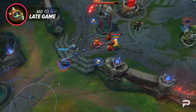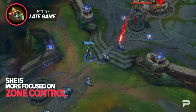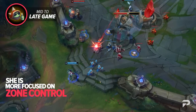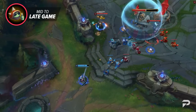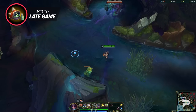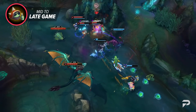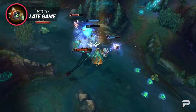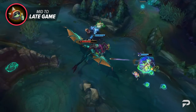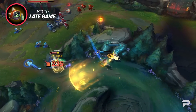Instead of just running down opponents, you want to shove waves, set up a wall of traps at the enemy turret to prevent them from going in without taking big chunks of damage, and chip away at the tower. For neutral objectives, it's the same thing — you won't just brute-force a win by right-clicking. Get there before the monster spawns and set up a line of traps to entirely block off the jungle ramps. It's good to get this done ahead of time so you can start generating more trap charges for later. A lot of the time, if you set up well beforehand, the enemy team finds it difficult to find a way in.